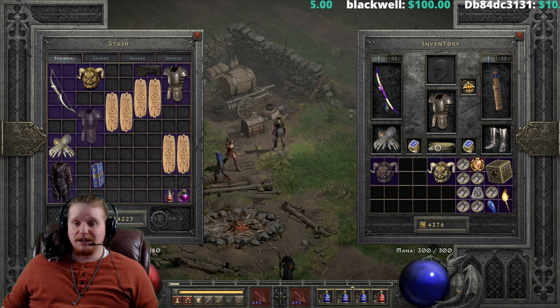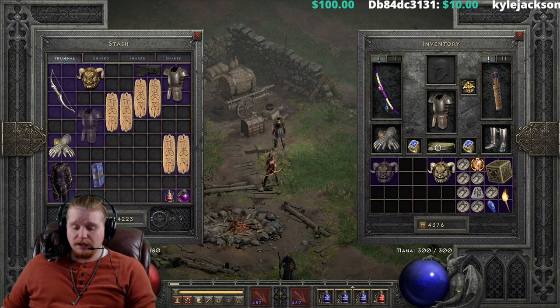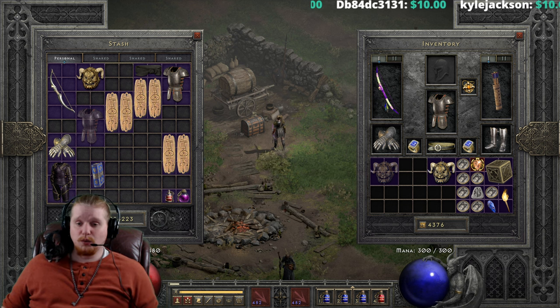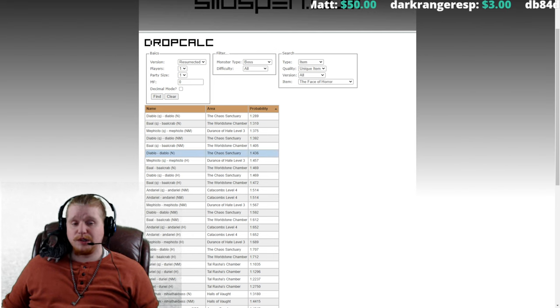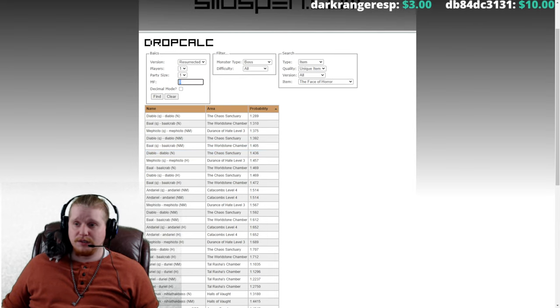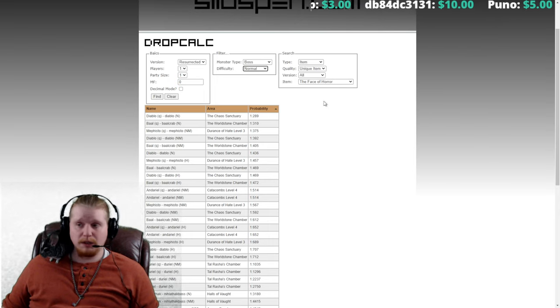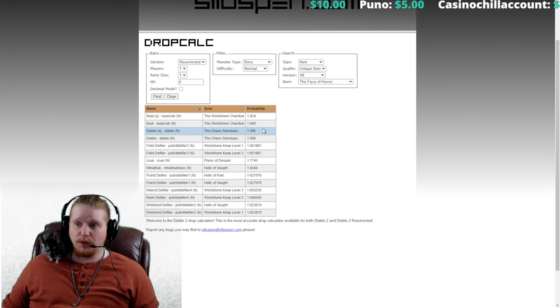This is definitely the lowest level choice for plus to strength on a helmet. As for where to find the Face of Horror mask, since it's most useful in Normal difficulty, that's where we'll focus. Assuming zero percent magic find, a players-one game with a party size of one, let's look at bosses first.